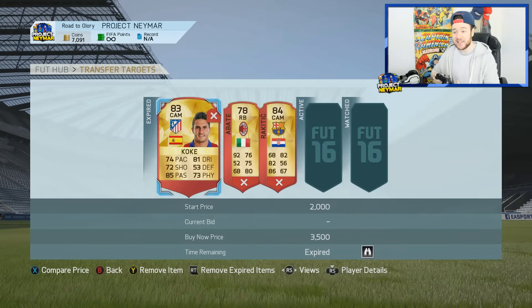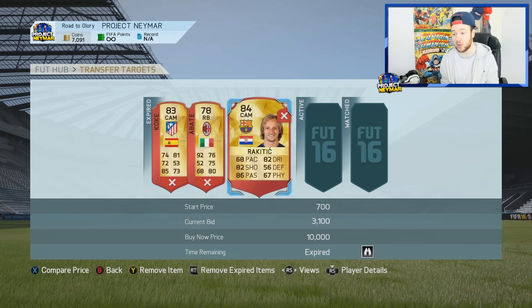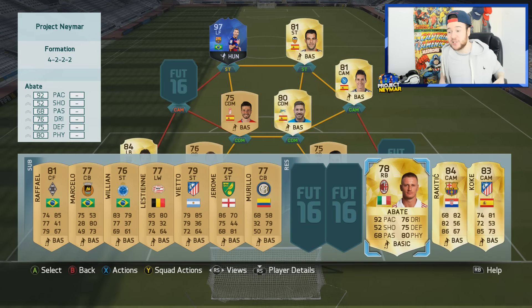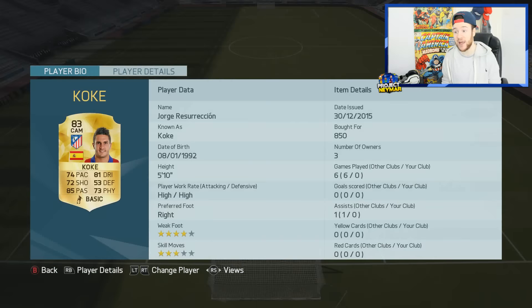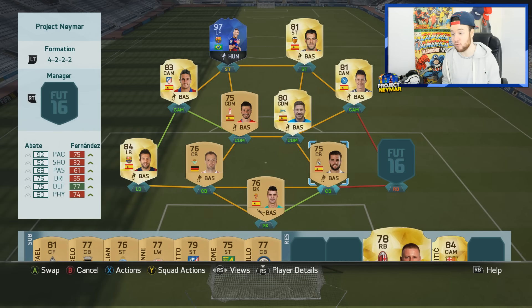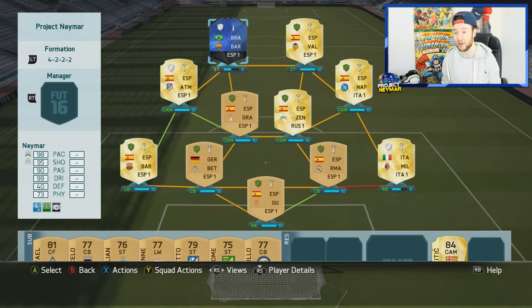We're sitting on 7,000 coins with three players shortlisted. I wanted Koke for the link with Calahon and any La Liga players, Abate because we desperately need a right back, and Rakitic to get Neymar a bit more chemistry — he went for 3,000 coins. We've got three new arrivals with 1,500 coins left: Abate for 1,400, Rakitic for 3,300, and Koke for 850 — a good deal. Overall 100 chem, though Neymar is only on five chemistry.